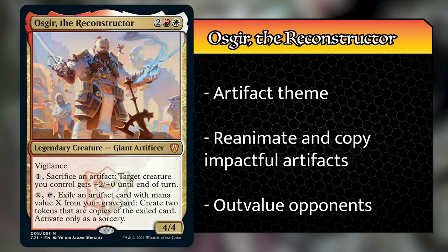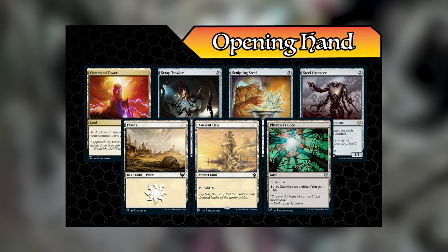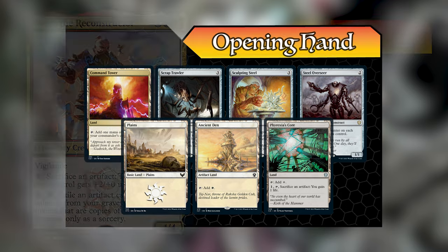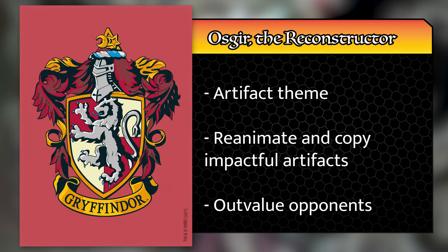Next up, we have Griffin piloting Osgir the Reconstructor from the Lorehold Legacies deck. His opening hand consisted of a Steel Overseer, a Sculpting Steel, a Scrap Trawler, a Command Tower, Phyrexian Core, Ancient Den, and a Plains. This deck is all about using Osgir's activated ability to copy artifacts from your graveyard, getting twice as much value, and outvaluing your opponents all the way to victory. Griffin decided that the Gryffindor House fits Lorehold the best, so he took the Gryffindor sleeves — also his name is Griffin, so what else did you expect?